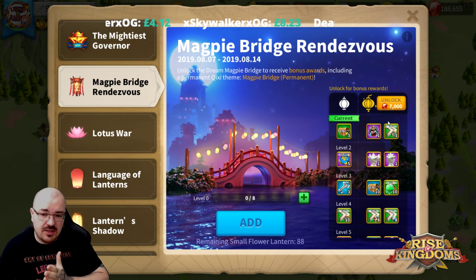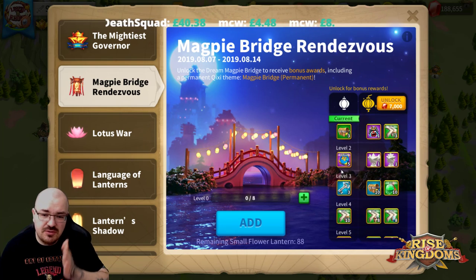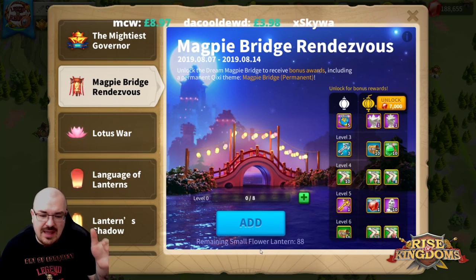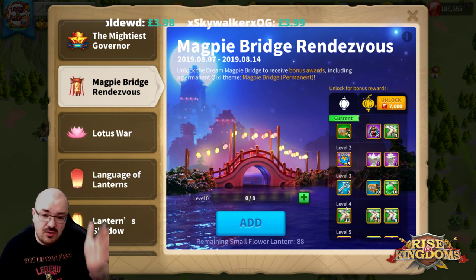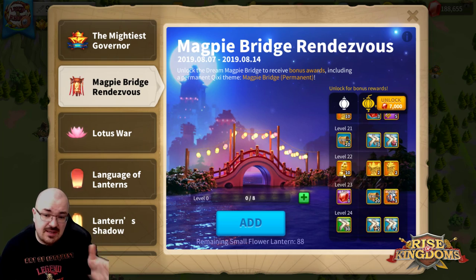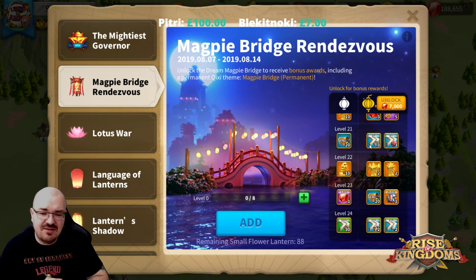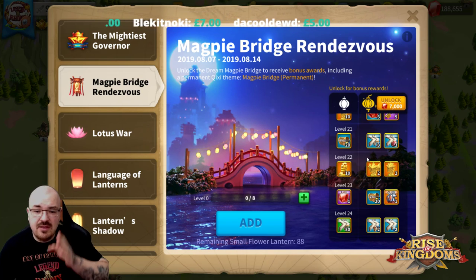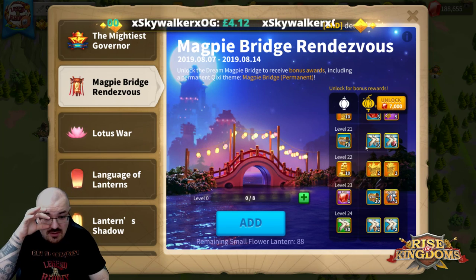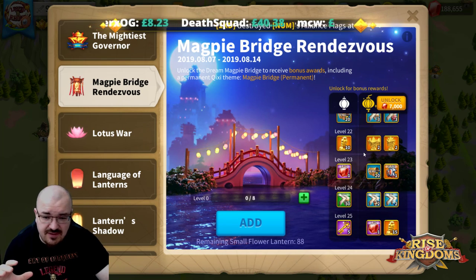Magpie Bridge Rendezvous costs 7,000 gems to unlock. The way it works - if you do not spend the 7,000 gems, all you unlock is just the left side, which you're noticing is separate: white on the left and yellow on the right. If you're only adding the small flower lantern, it will only unlock the left side up to level 25. But if you decide, say, you reach level 22 and you feel it's worth it to spend 7,000 gems to unlock the right side, it will give you the rewards from level 1 up to level 22 that you are right now. Paying the gems doesn't mean it unlocks all 25 levels instantly.